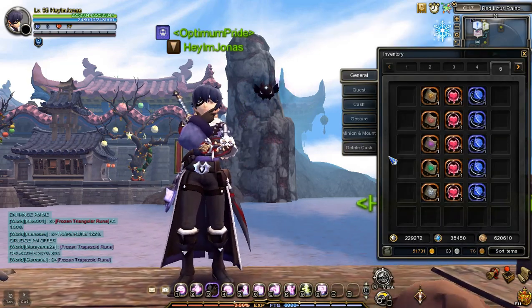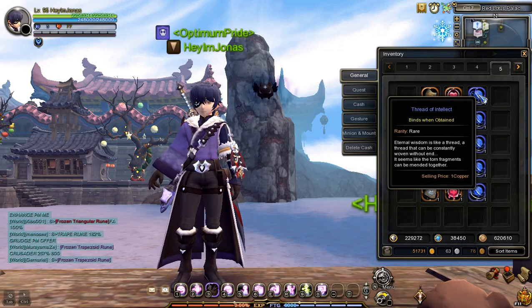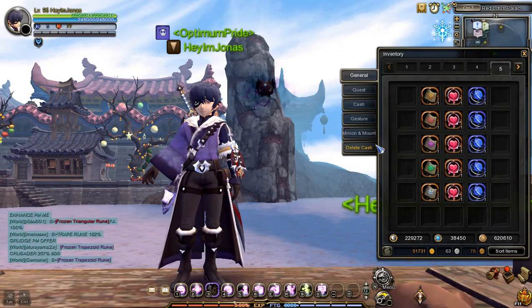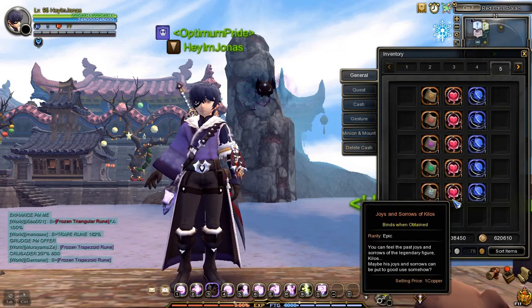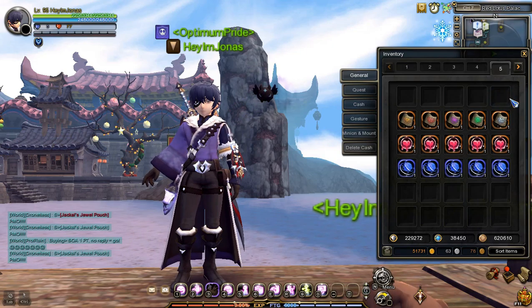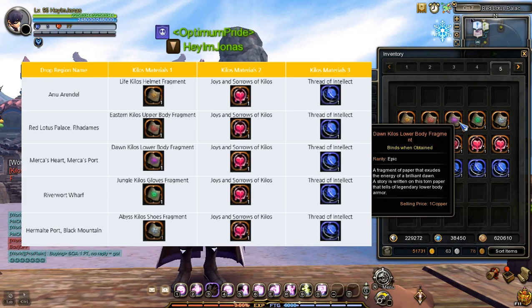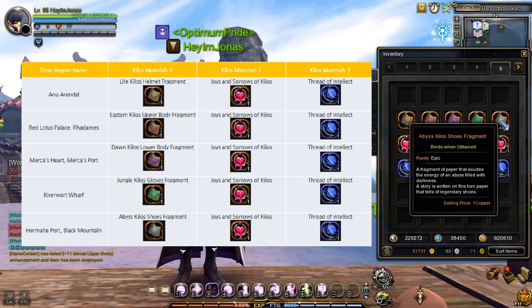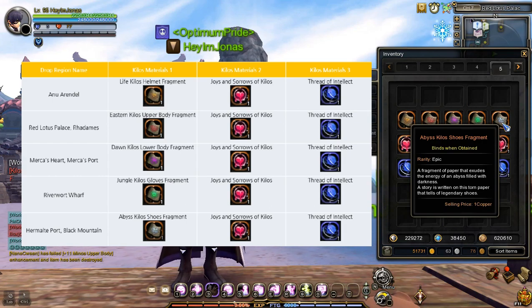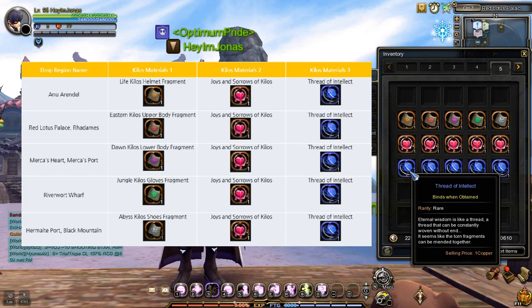Lucky Zone farming is essential for farming Kilos armor craft and enhancement materials. There are three main Kilos materials you can get when you've cleared a Lucky Zone: Kilos Armor Fragments, Joy and Sorrows of Kilos, and Threat of Intellect. There are five types of Kilos Armor Fragments depending on the armor part: Life Kilos Helmet, Eastern Kilos Upper Body, Don Kilos Lower Body, Jungle Kilos Glove, and Abyss Kilos Shoes Fragments. Joys and Sorrows of Kilos and Threat of Intellect drop on all dungeon stages regardless of region.